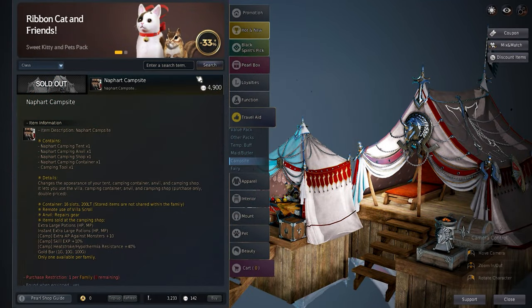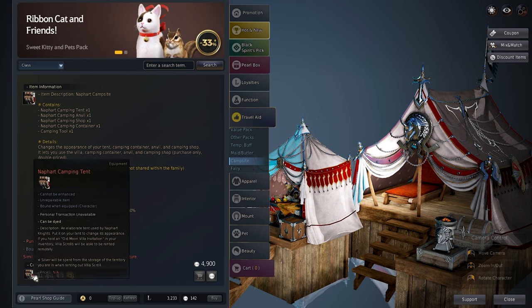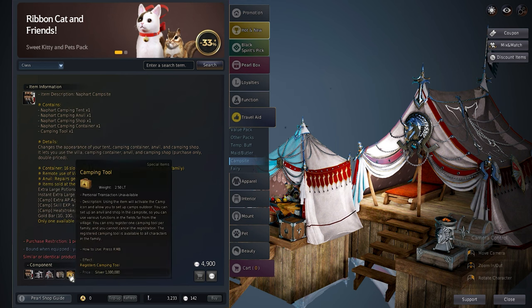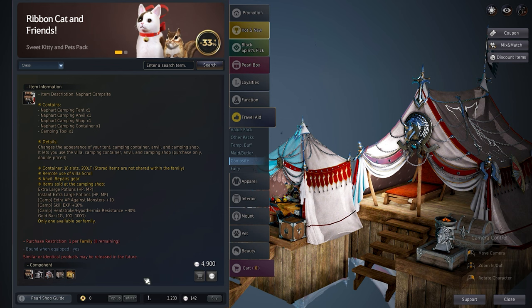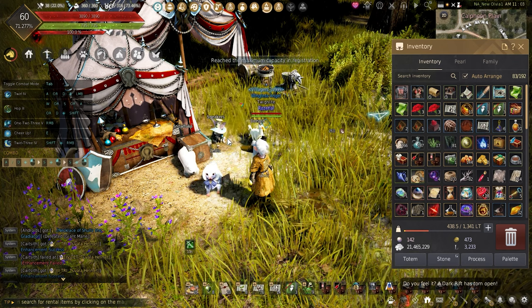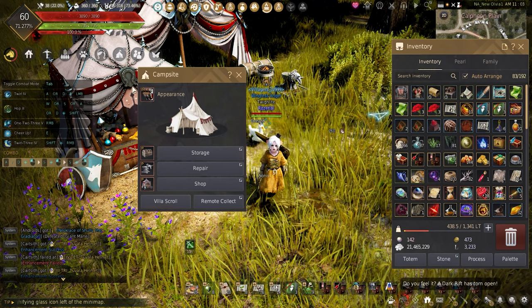To improve your camping experience, it will require the Nephart campsite from the Pearl Shop for 4,900 pearls. The Nephart gear has a permanent lifespan and doesn't need to be repaired. Not only will the durability not decrease and it looks great, but it comes with a couple of special bonuses. Once installed, you can equip the Nephart gear like the Old Moon gear you were given. Note: if a campsite tool is already registered, you will not be able to use the camping tool provided after unpacking it, so just install your campsite and place on the gear.